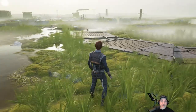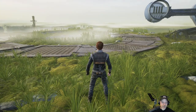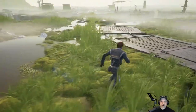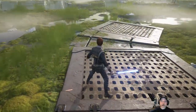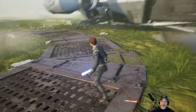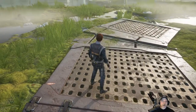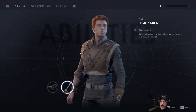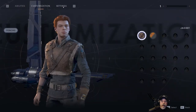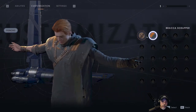All right, welcome everybody back to Star Wars Jedi Fallen Order. I'm Old Guy Gaming. We're gonna continue right where we left off. We have to make our way to that tower over there and find somebody, according to what our friend Siri — I think her name is something like that — said. Is there like a journal or a logbook thingamadoodle?